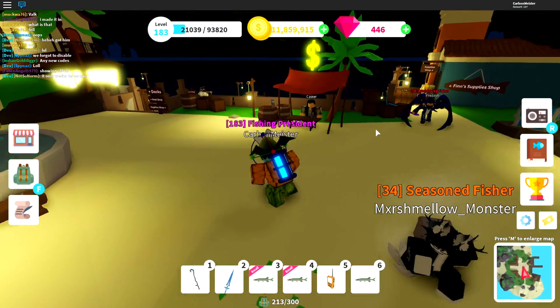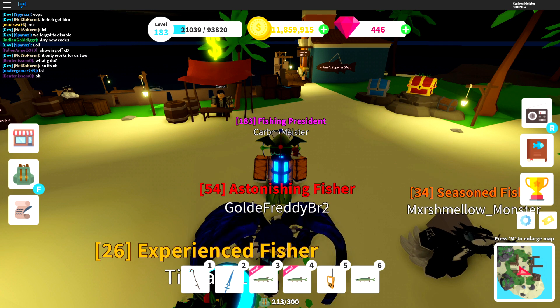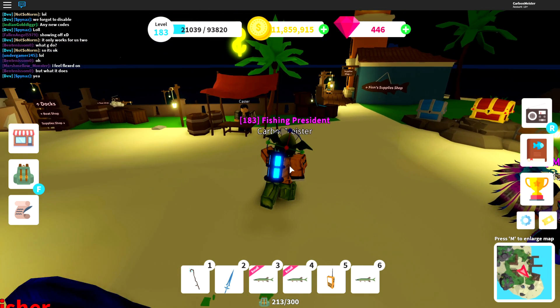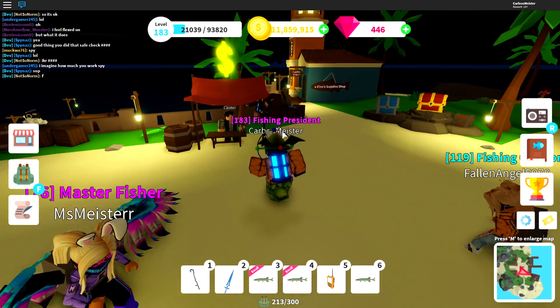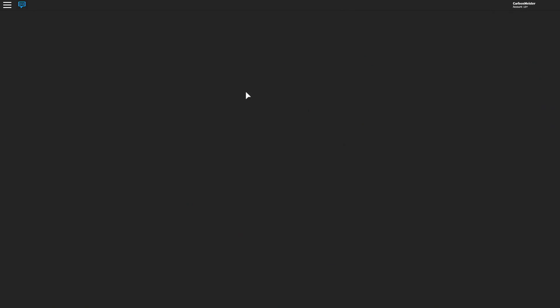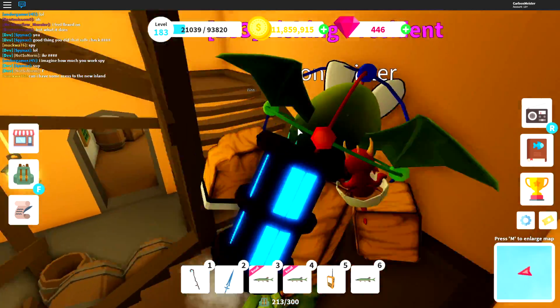Update 8, the brand new desert island, was just released a couple of hours ago. We ran a two-hour stream walking through the entire quest line, but for those of you that missed it, I'm going to make this video where I break everything down step by step. There's a little bit of confusion on how to get the quest started and how to complete the final part — the mirror puzzle — so let's get right into it.